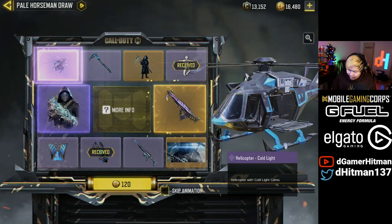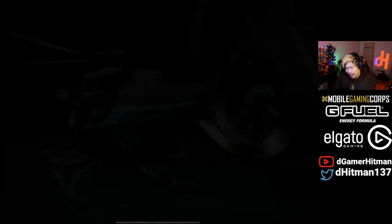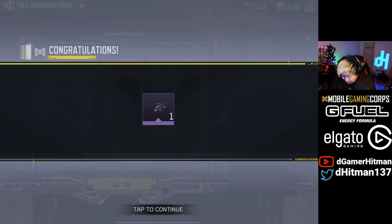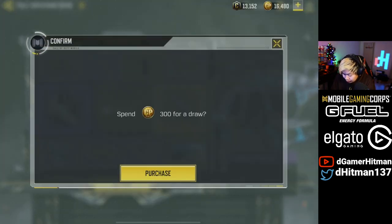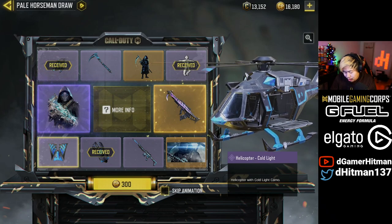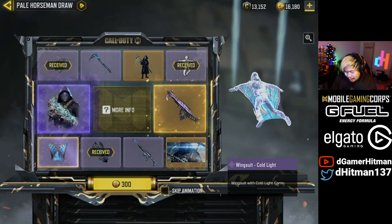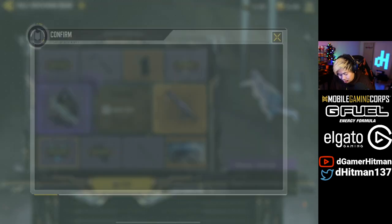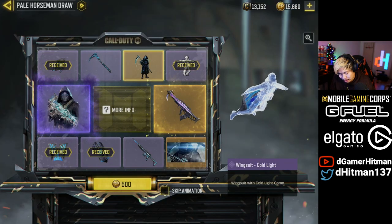We got the Chopper — I mean it's a nice chopper, but when it's just like that, really not worth it, to be honest. Not lucky so far. If we get the legendary gun that'd be pretty solid, but honestly I think the legendary gun is gonna be the good one. We did get pretty lucky earlier when I pulled — I forgot the name of the character.